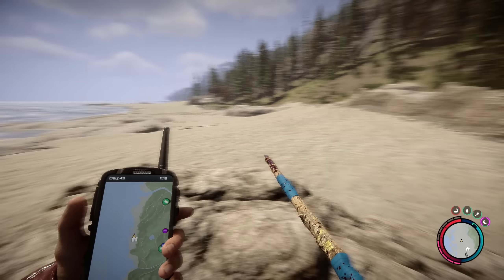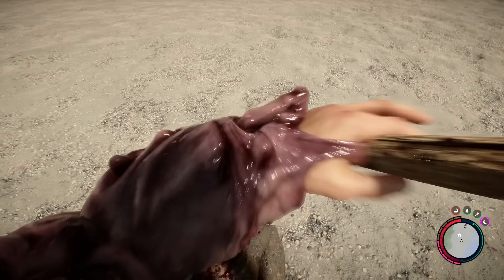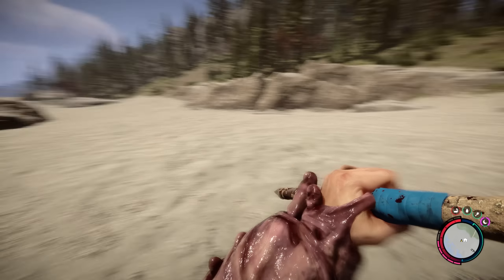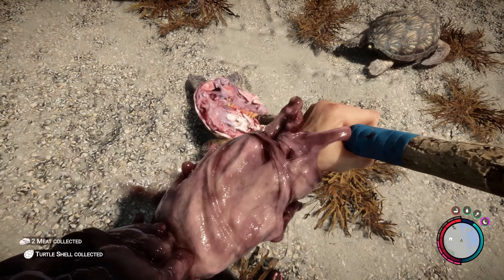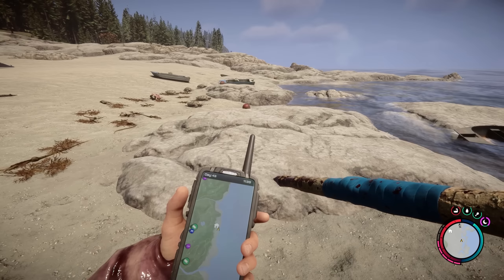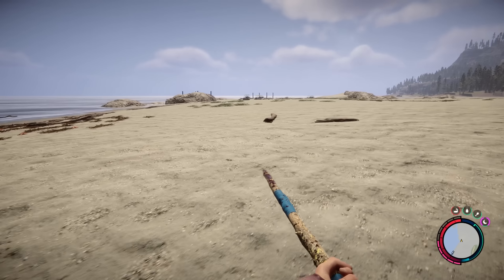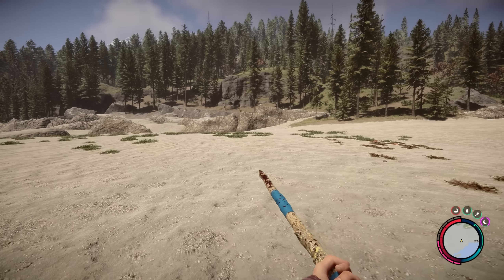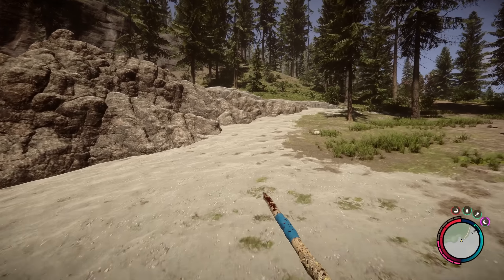I do remember seeing in the patch notes recently that things no longer show up on the map unless you've discovered them before, so maybe the bunker we're looking for is actually out here somewhere and I just need to rediscover it. I'm going to continue along here — there's another road that leads down to the beach. Yes, I believe that is the case because this is the wharf over here with the helicopter landing pads, golf carts, and it led up the hill to a bunker.